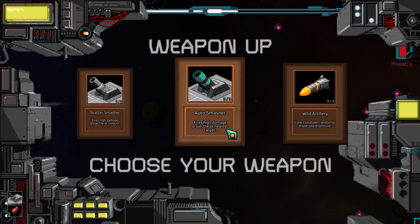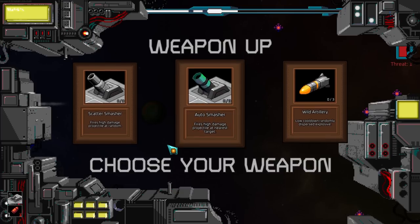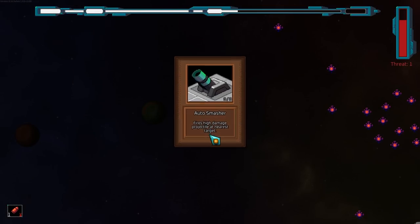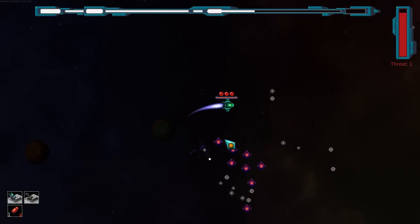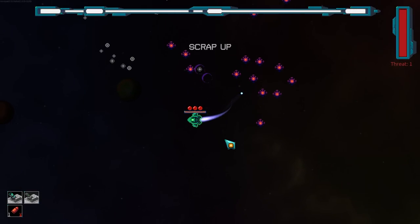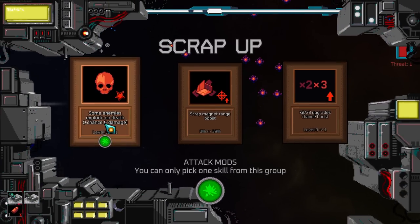I think that's actually really cool, because bosses are how you get new weapons. So to some degree, you want to kill the bosses — not because there are any kind of limitations. Wow, he dies quick. Autosmasher — high damage projectile at the nearest target or at random. Try the Smasher, that sounds interesting.